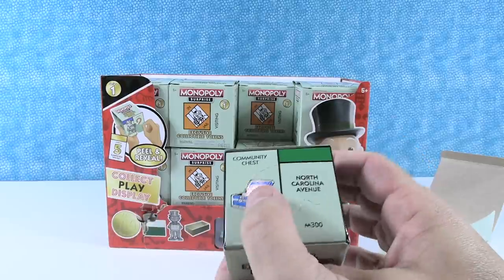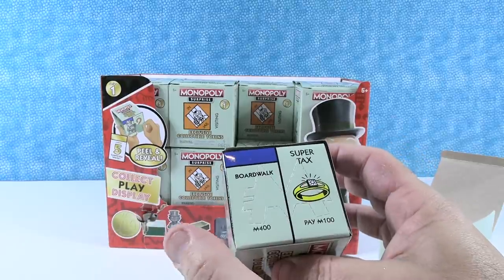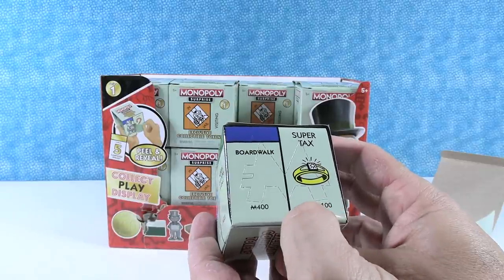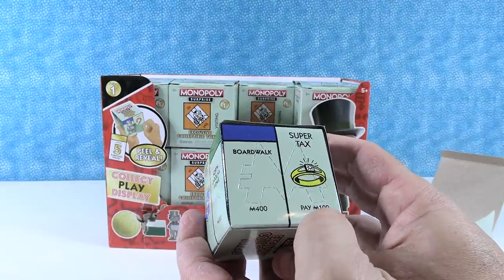Short line in Pennsylvania. Community Chest, North Carolina. Boardwalk. Super tax — pay $100? No, that's just the Monopoly money. Okay, a hundred.